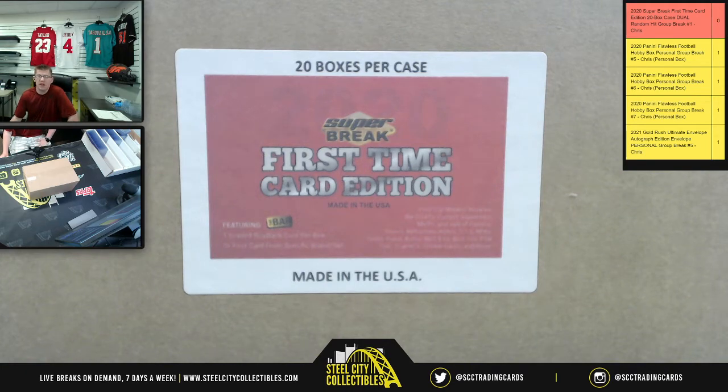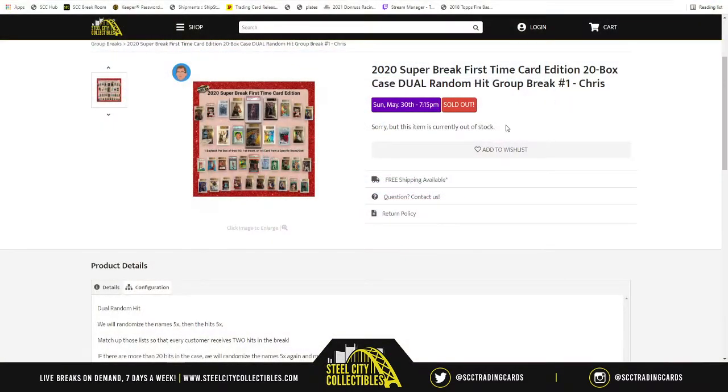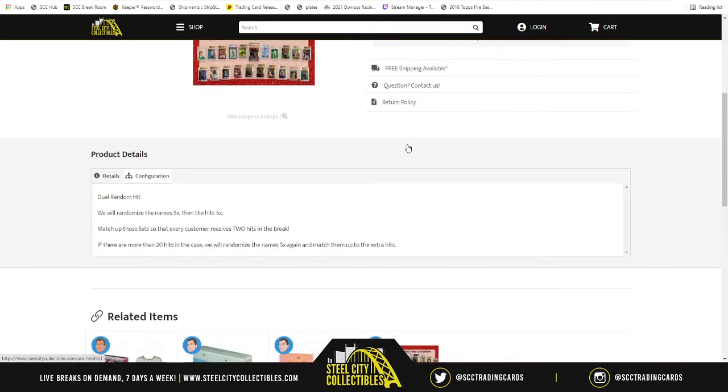Our next group break is going to be none other than 2020 Super Break First Time Card Edition, 20-box case, Dual Random Hit Group Break Number 1. So what we're going to do is randomize spots five times, then randomize the hits five times after they've all been revealed. We're going to match up the list so that every customer receives two hits in the break. If there are more than 20 hits in the case, we'll randomize the names five times again and match them up for the extra hits.